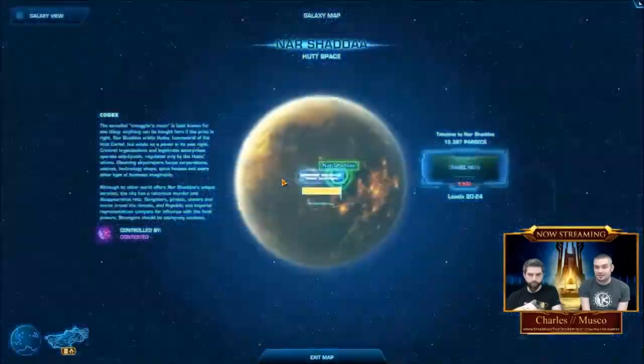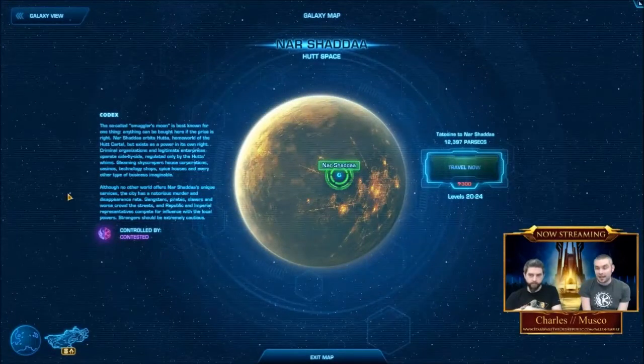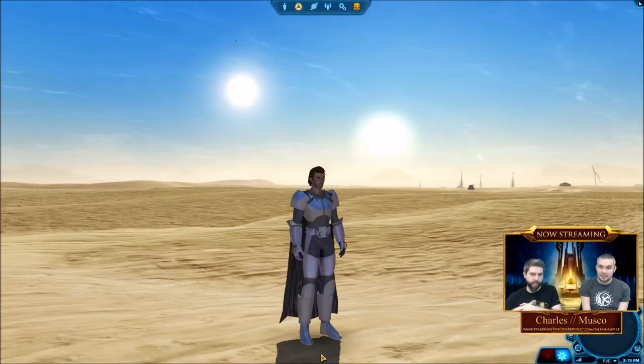But that's it. As you can see, it's a lot prettier, and it allows you to travel anywhere from anywhere. It loads much faster. So that's the new galaxy map — easy peasy. Like I said, it's pretty simple to explain.